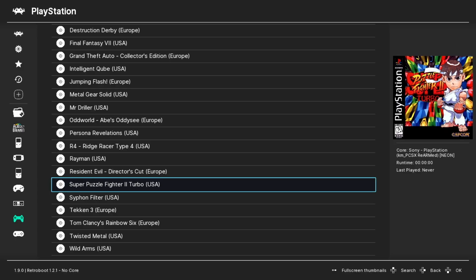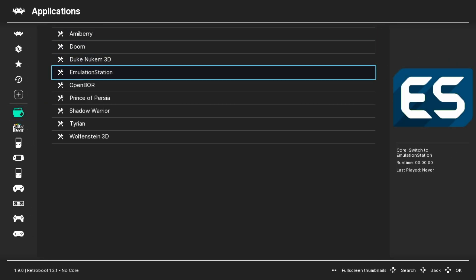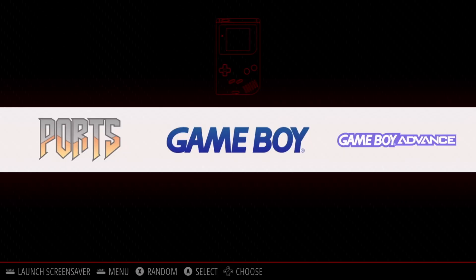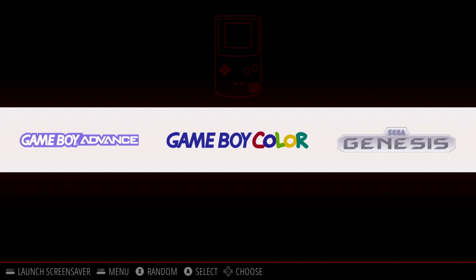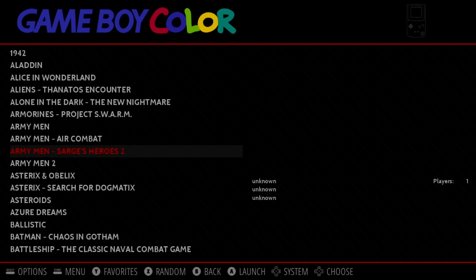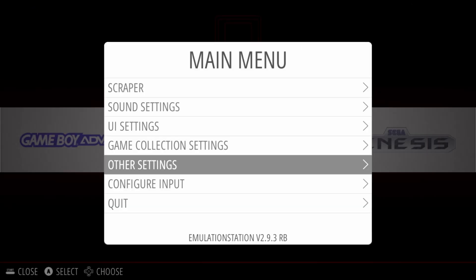Additionally, within RetroArch you have access to all the applications, including EmulationStation — which is built right into the mod. In EmulationStation you have access to all your different games across consoles, just like EmulationStation on a Raspberry Pi. You can scrape for artwork and get everything set up; you just need an active Wi-Fi connection.